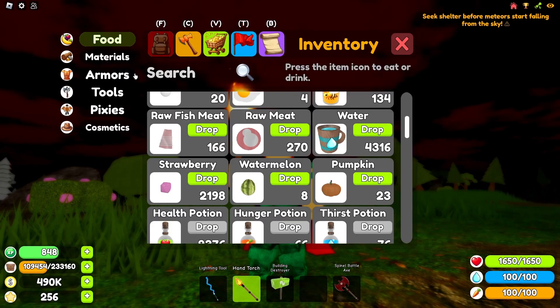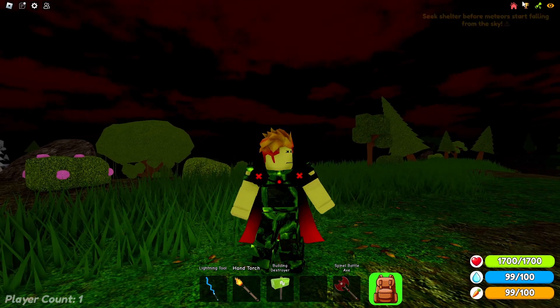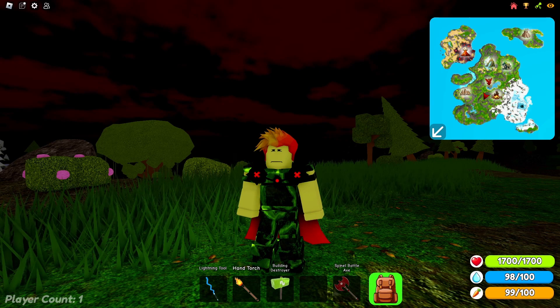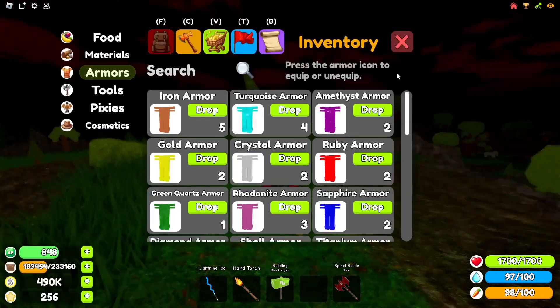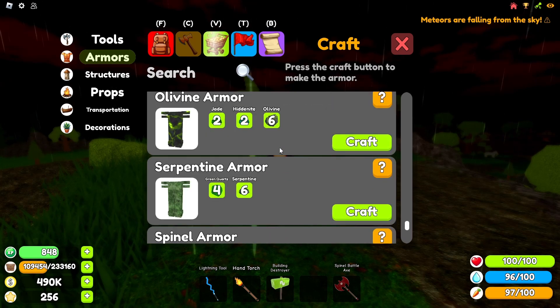Now the olivine armor is a good grinding armor. Similar to fire opal, this armor protects you from green plasma, which is an obstacle you will find in caves later in the game. Without this armor you won't be capable of getting to the other armors unless you once again just get it from someone. It's also stronger with a better skill, making it better overall.